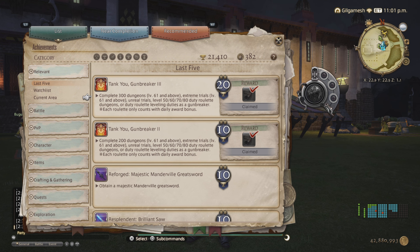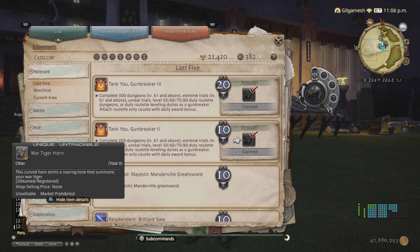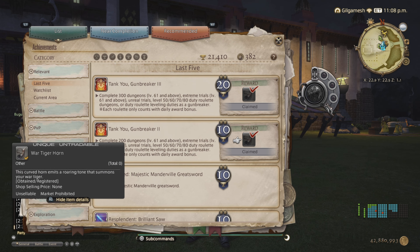Unless you get a level 70 or 80 through the 50, 60, 70, 80 or a level 61 dungeon or higher if you're continuously doing your roulettes, otherwise you must get 300 each to get a specific mount for each tank. There's a battle version and a war version for 200 and 300 respectively — the difference is armor.